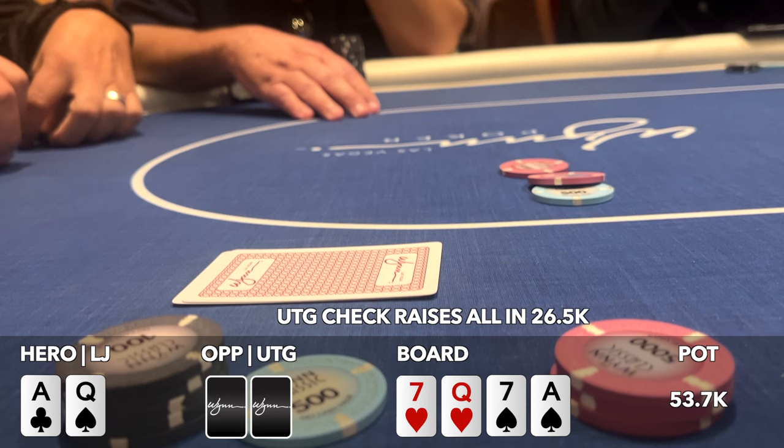Next we look down at pocket nines in the cutoff, seeing an open from the low-jack to 3000. With about 25 big blinds we decide the best move is to shove all in. The button calls for less, the low-jack folds, and we go heads up to a showdown. The button shows ace-queen. The dealer deals the entire board in under three seconds — I'm looking through my screen and spot a couple of paint cards. Yep, there's a queen. We lose a big one and are now down to 10 big blinds.